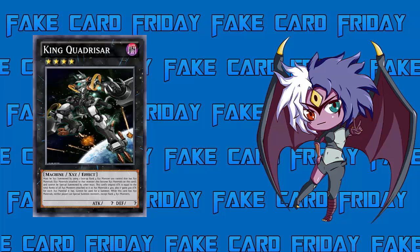For example, we're going to slap him on top of Castel with its Xyz materials. Is it worth it? Usually I'd keep Xyz materials on Castel to detach and spin something back to the deck, but instead I want to go into King Quad Razor. So we slap him on top of Castel — a Rank 4 monster with 2 Xyz materials. His first effect: this card's original ATK equals the total ranks of all Xyz monsters attached as Xyz materials times 400.